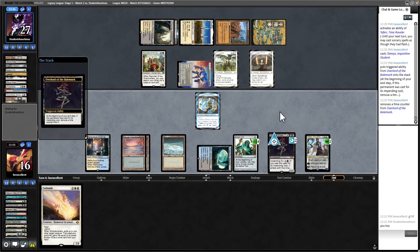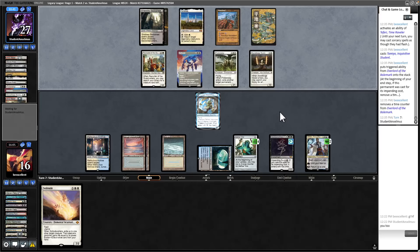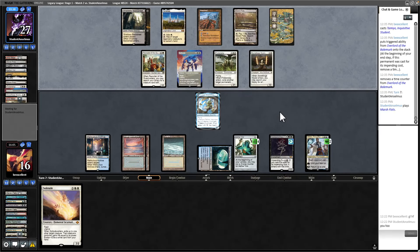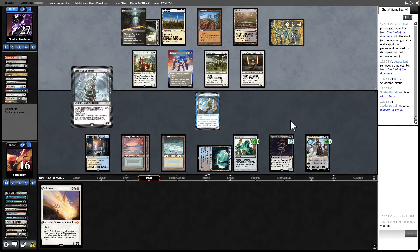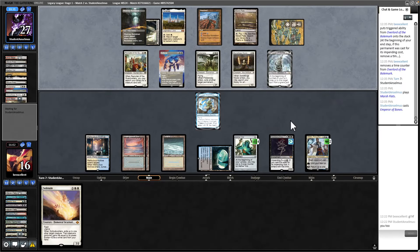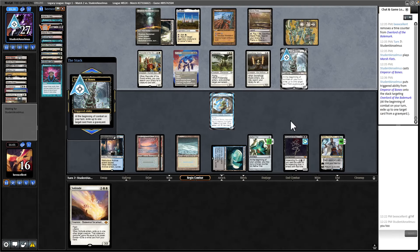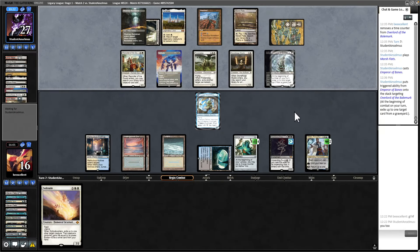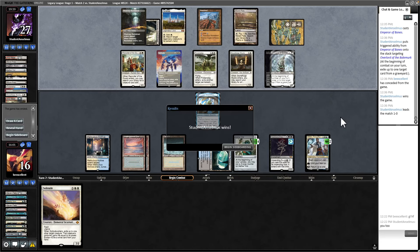That was really naive of me — I played the land and now I don't have Solitude mana up. Emperor of Bones — yeah, that's a good card. Normally I would be able to Solitude but I don't have Solitude up, unfortunately. They're probably going to Solitude my Tamiya. They're going to do the Skyclave again — yeah, that's really good. I think I concede. I think I'm far enough behind. I'm not even sure how I'm going to win this matchup — they've got so much value. That new card Pre-war Formalwear is really good.